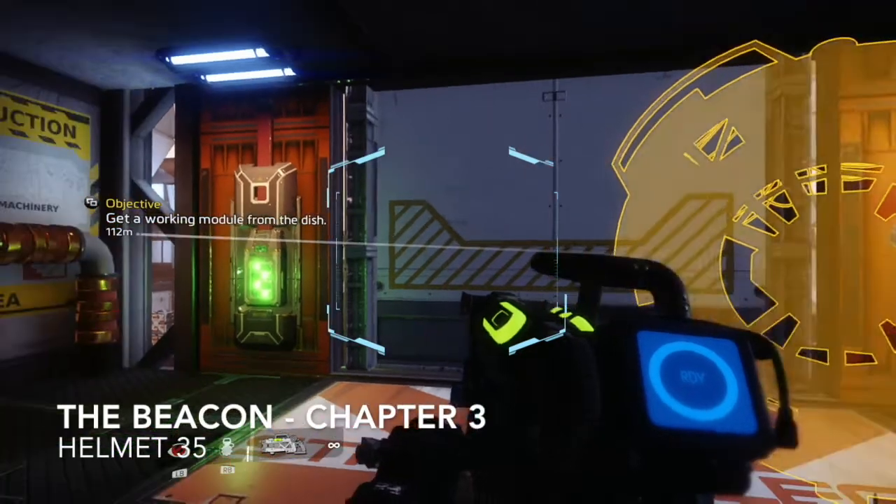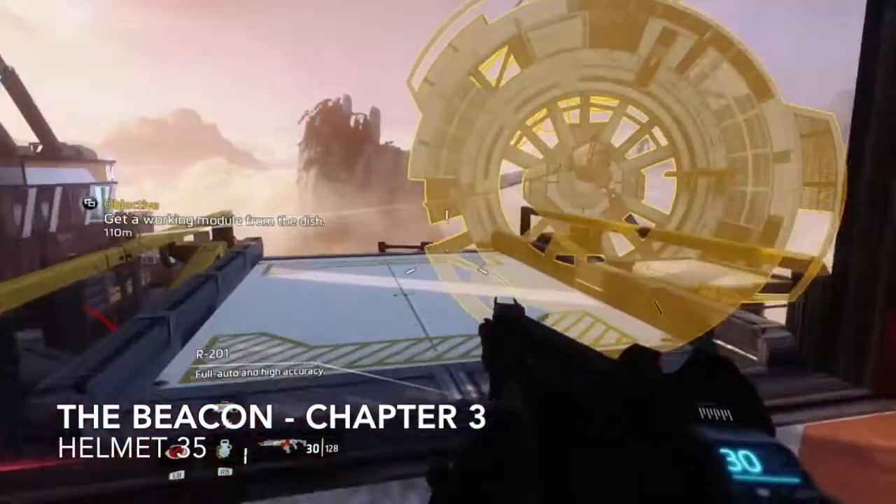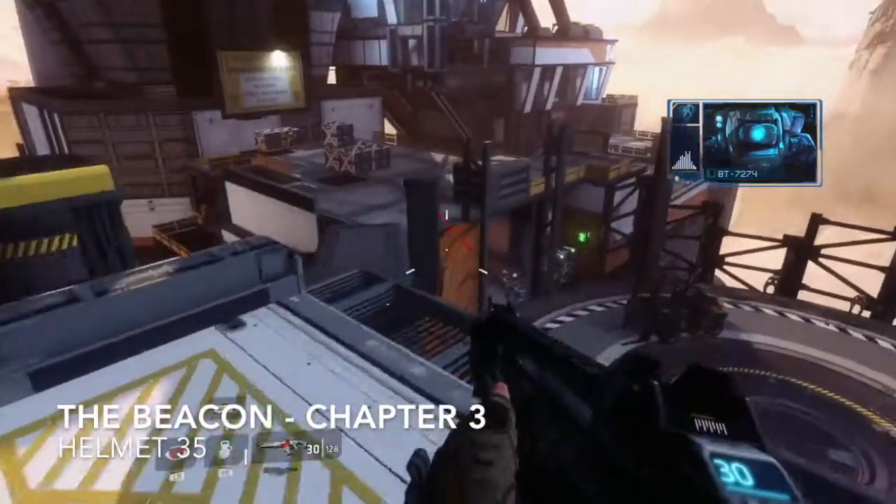The story brings you to this area where you use the arc weapon to open the door. Your main objective is in front, but look across and on the corner on the roof you'll see the helmet. Shoot across and get that one.